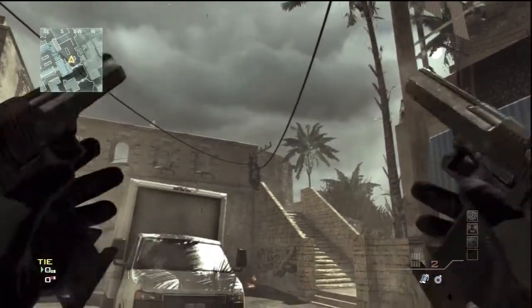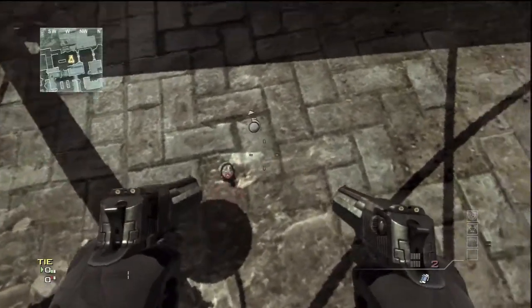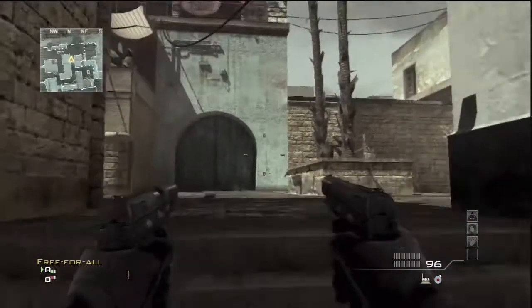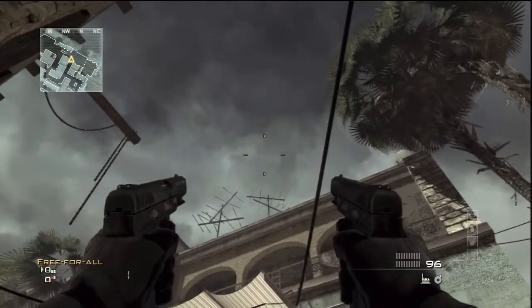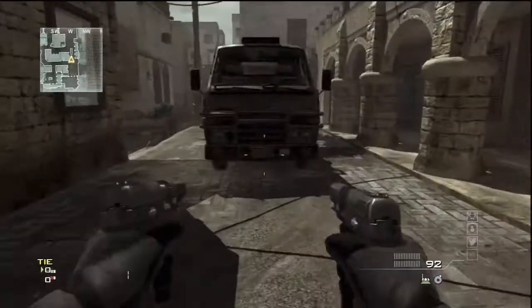I want to show you something cool with the — I think they're called the 5-7s. It's pretty much an instant reload, I'll be showing you here. You have to have the 5-7 akimbos, and see how you reload — I double tap straight away and it's pretty much an instant reload.